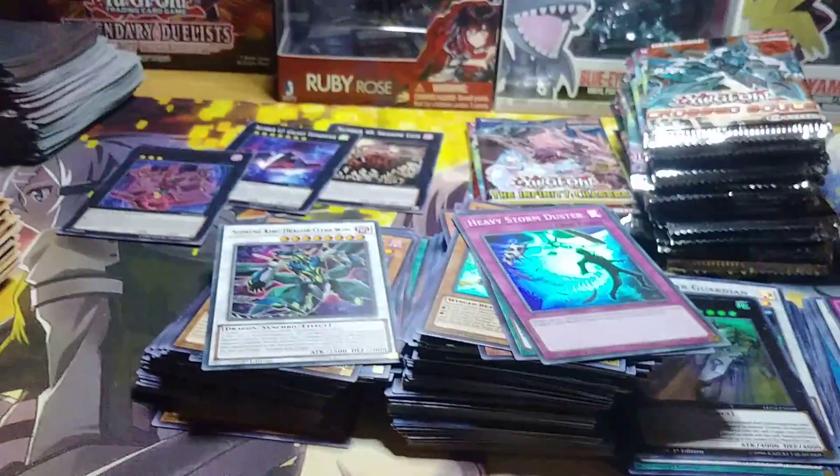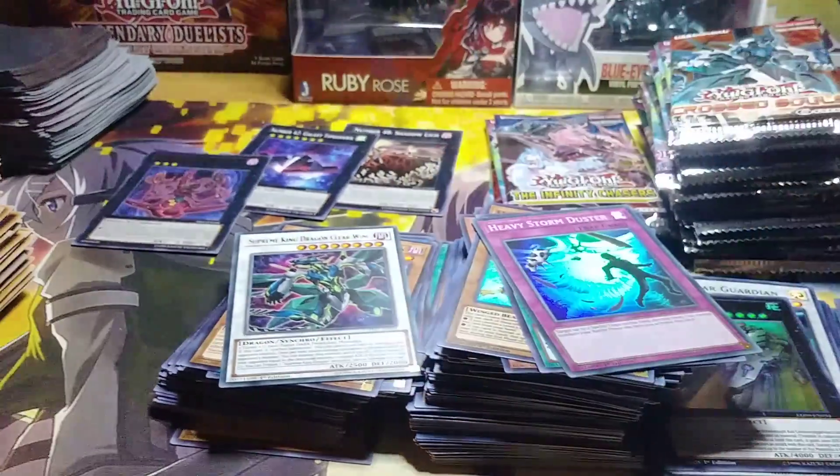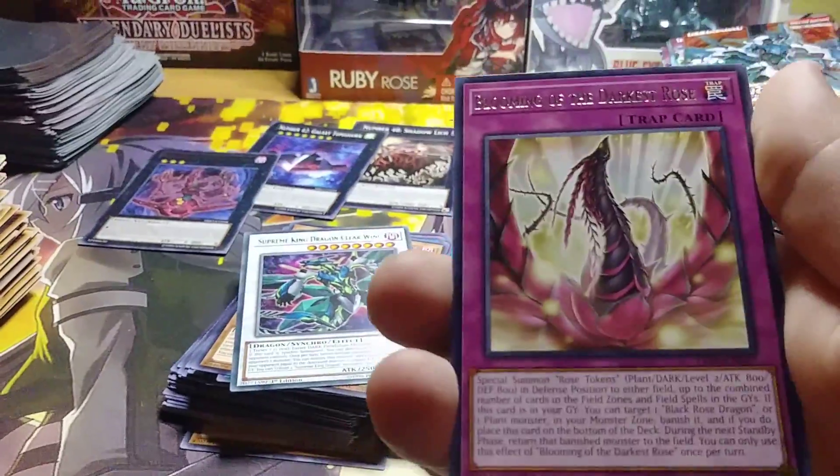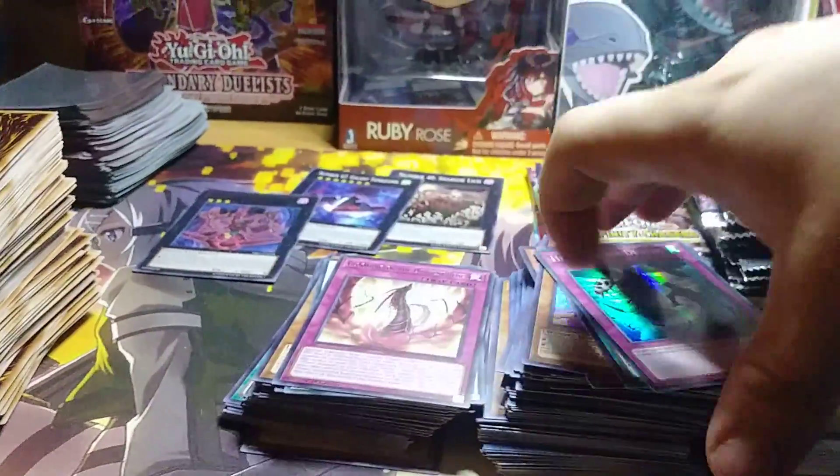Everything's going good. Leo Dancer. Night Express Knight. Ritual Sanctuary. Witch of the Black Rose. And Blowing of the Darkest Rose — okay, I'll add that to my Black Rose deck.